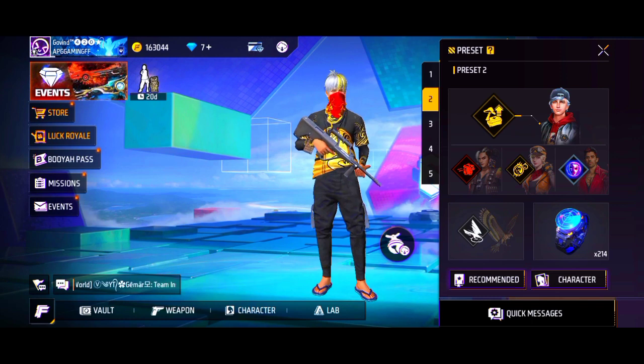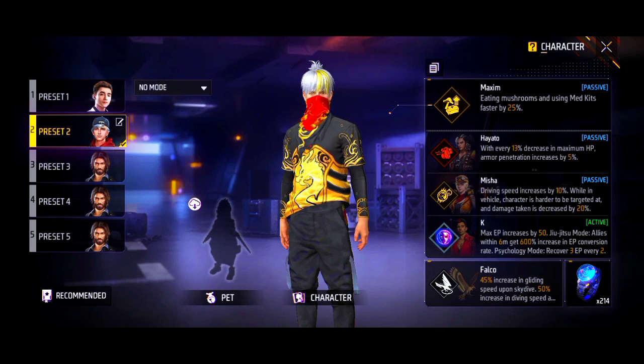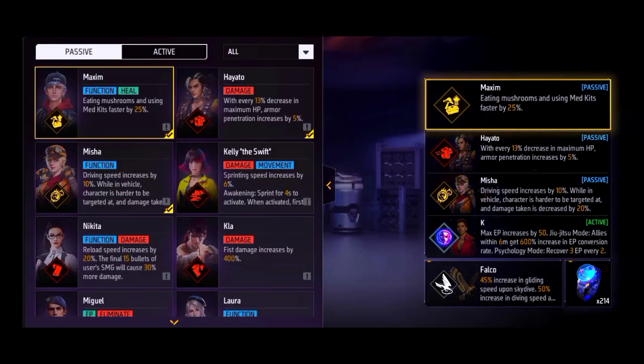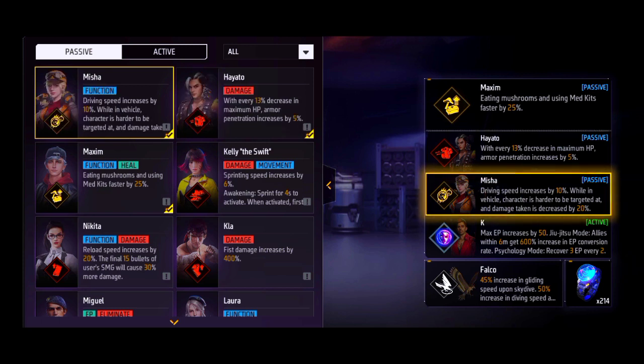First of all, let's talk about characters. The first characters — the maximum character is used. Health kit is used as the fast character. The next character is a suggestion. This character has a skill that interacts with the next character.